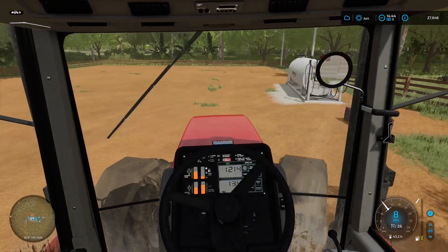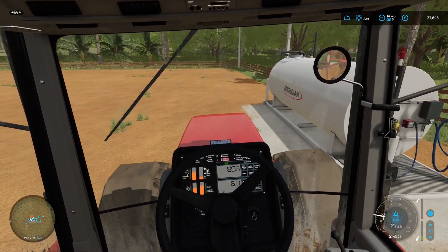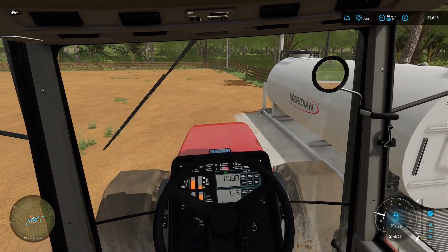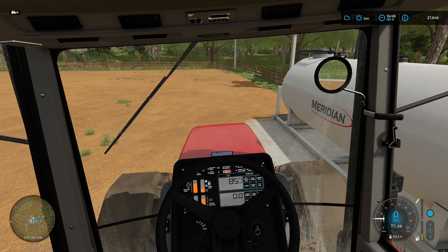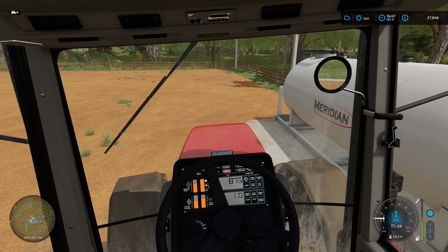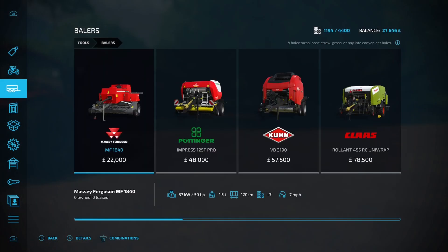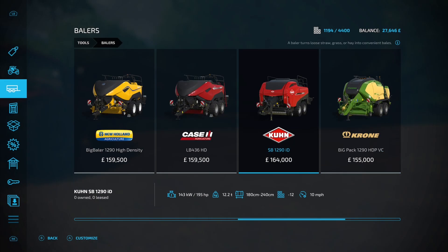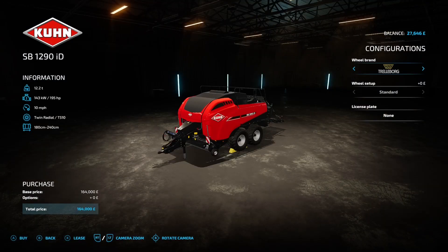Get that back to the store. I need to fill up with some diesel. As you can see the Case needs a service - we'll do that when we get back to the farm, it's a little bit cheaper when we do it ourselves. It's looking a little bit sorry on the servicing side so it's going to cost us a bit. As I mentioned, we'll have to start thinking about getting something new. Let's get the baler out - we're going to have to lease it, so this is going to be quite expensive, about eight or nine grand. But we'll eventually get all this equipment bought.